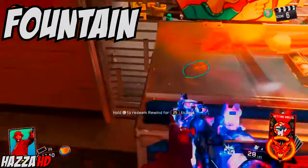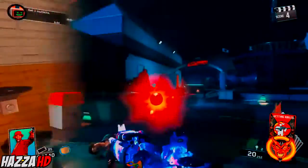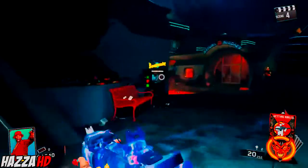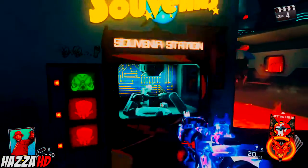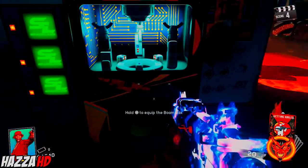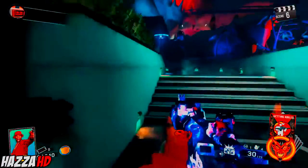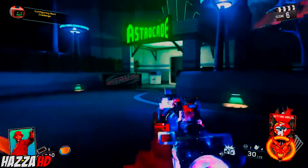The first thing you want to do is grab yourself the rewind grenade for 25 tickets — just put Neil's head on or whatever and you should have it. Then grab yourself three tokens and put them into the machine to get any trap apart from the window laser trap, which is blue, blue, and red. Don't put blue, blue, and red in and you'll be all right.